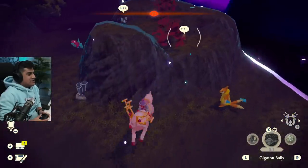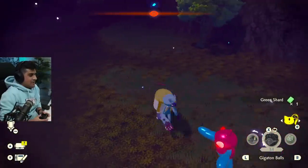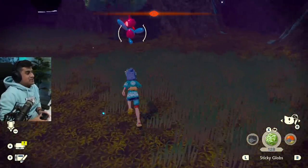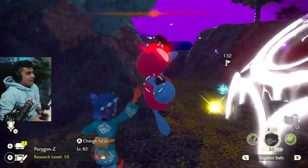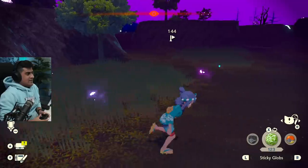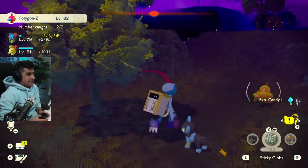We have Floatzel here, Eevee on top, two Luxios — don't care about them — and this is Alpha Porygon Z. That's huge, that's a rare one. So I'm going to go ahead and one, two, three, four, five — throw a Gigaton Ball at that. I got a rare Pokemon. Porygon Z caught in Alpha form. That's already done.